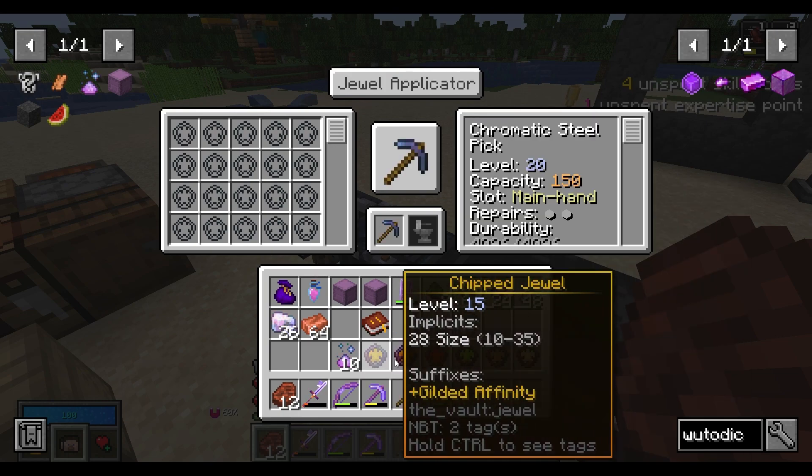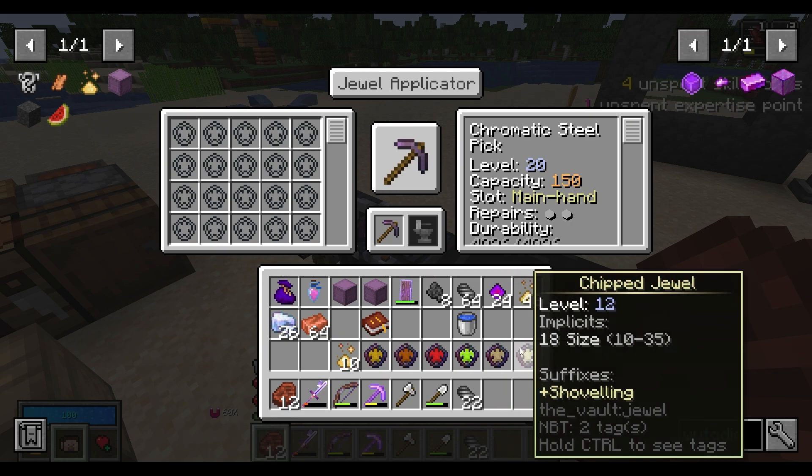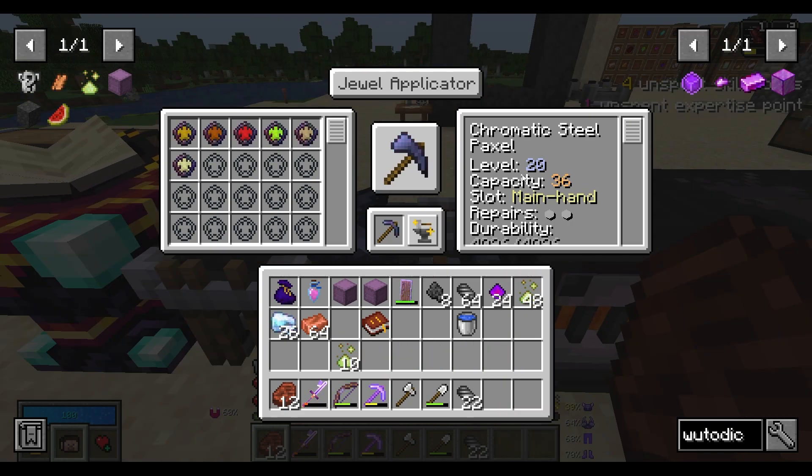Everything I need from the gilded affinity, wooden, ornate, living and coin, and then axing and shoveling. With all of those on there, that'll leave me with an extra 36 capacity.